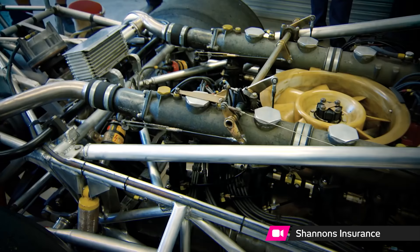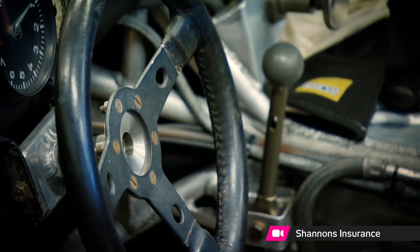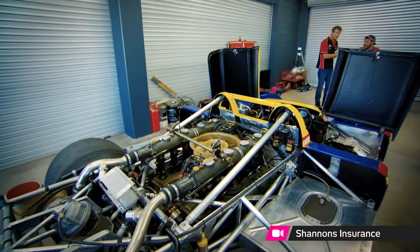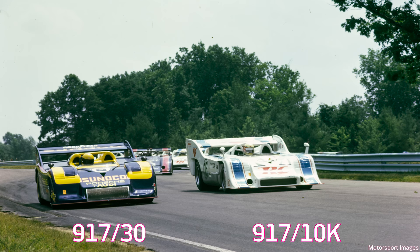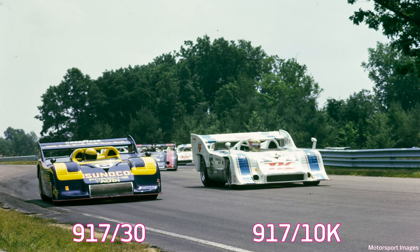It had a better aerodynamic platform, a longer wheelbase, but most importantly, an even more powerful engine — a 12-cylinder twin-turbo 5.4-litre block producing an astonishing 1,100 brake horsepower in race trim. It was claimed that in qualifying trim, this number rose beyond 1,500.